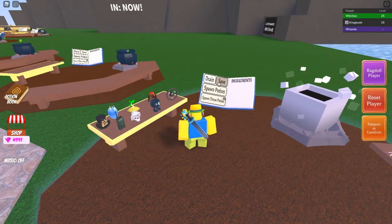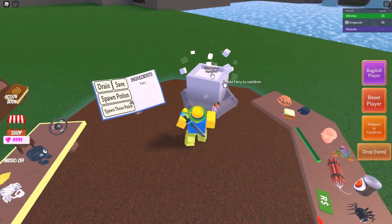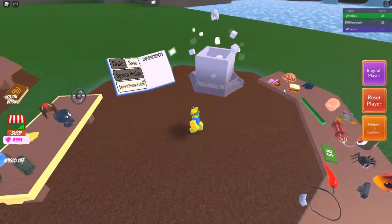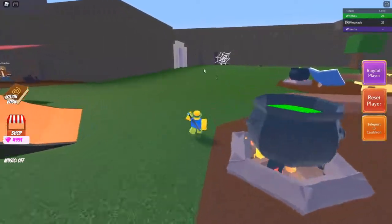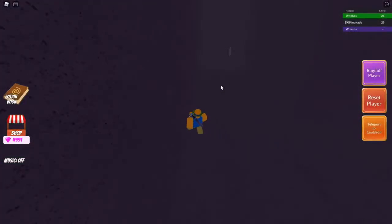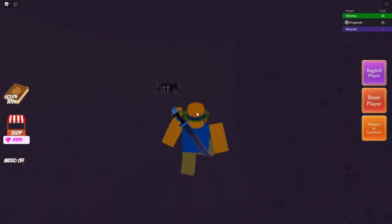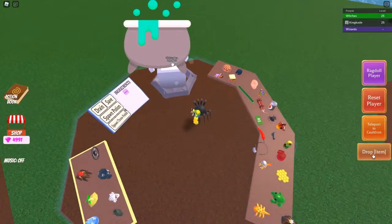Next is the spider potion. For this one you'll need to shrink — not too small, just one to three fairies should do it, so let's go with three to be safe. Make a speed potion to get there faster, then go into this cave with the little web. Run past it, go all the way over here, take a right, and you'll see another little web. Run in there and there is your spider. Teleport back to your cauldron and toss it down.